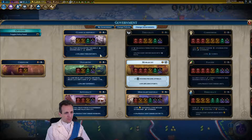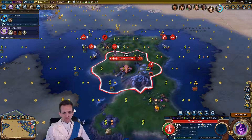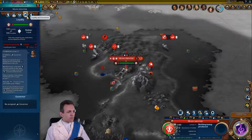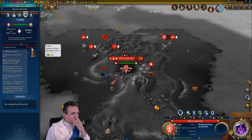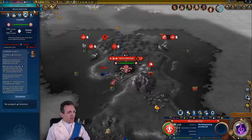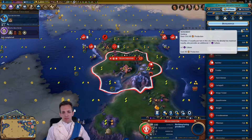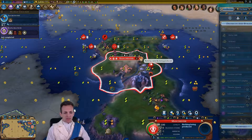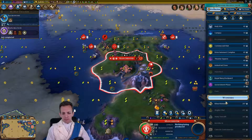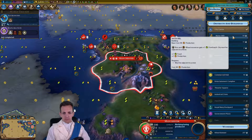Housing is okay, but gold is nice, and also production towards districts. What I'm concerned about is this city here when I settle it — Manchester. It's falling by 20 per turn, and that's an issue. It's only got really five turns before it goes to the side. So we buy a monument — do that, do that, that helps.